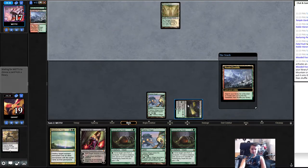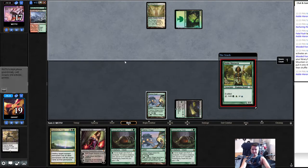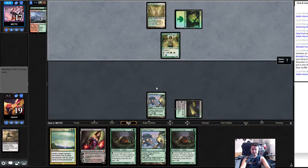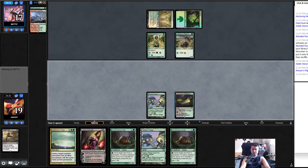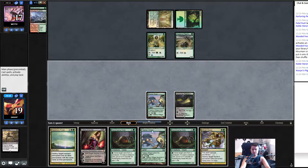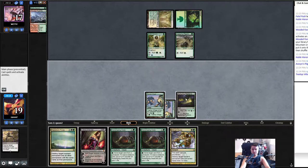I think this is some creature deck — Naya Zoo or something? Voice of Resurgence? If they play a creature and we get to play Lily and take down, that's the best feeling in Magic. Okay, another Noble. Come on, draw a Swamp. They're trying to ramp so hard. Oof, I think we Decay one of these.